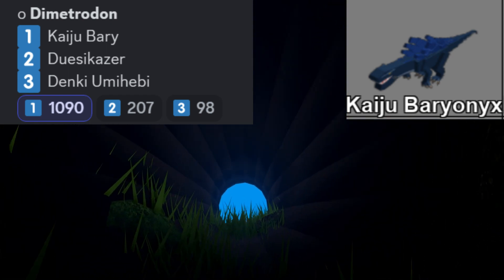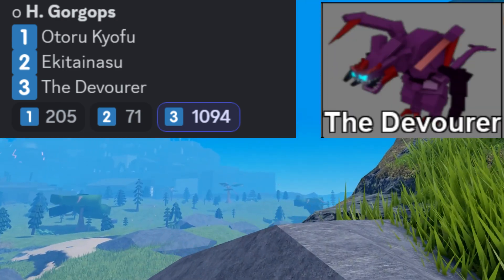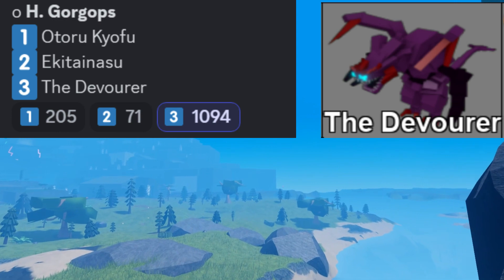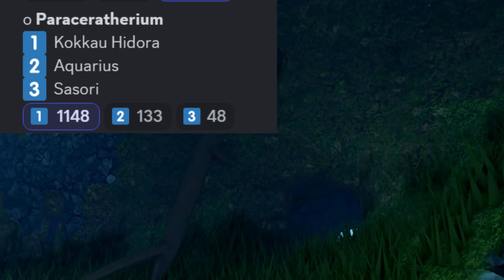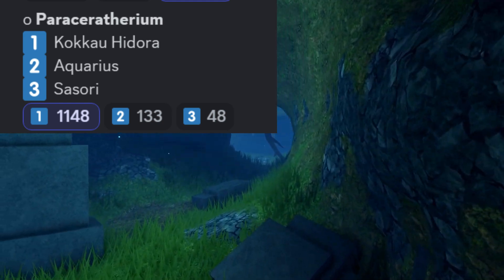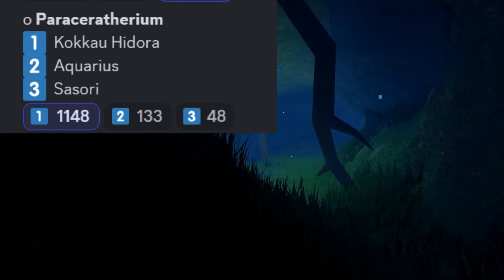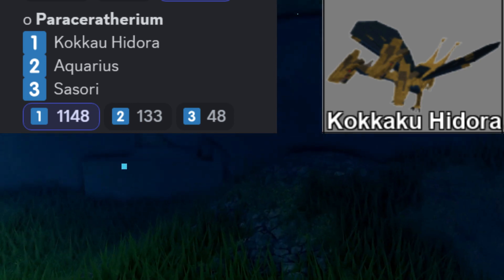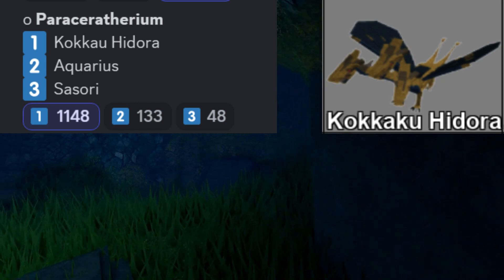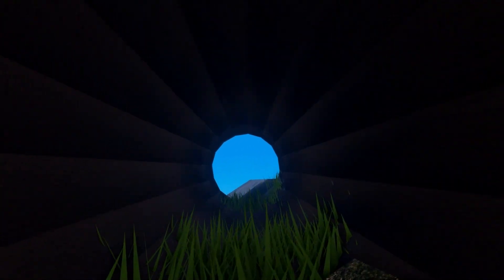The hippopotamus is going to be based off the Devourer, which looks like this in the middle of the screen as you can see. And the Para the giraffe is going to be based off — I apologize for the pronunciation — the Kaiju Hedora, which is the three-headed kaiju dragon that I've been dying to see remodeled for Dinosaur Simulator.